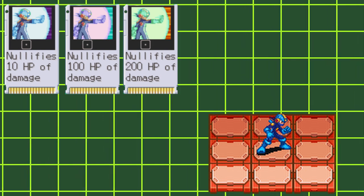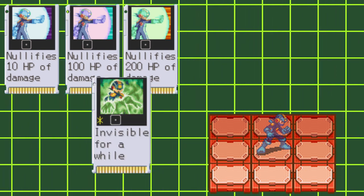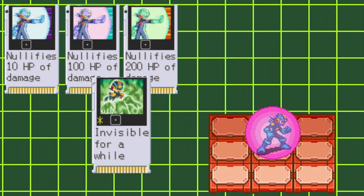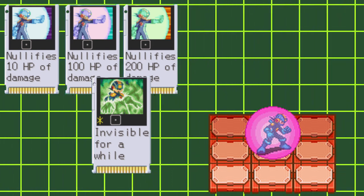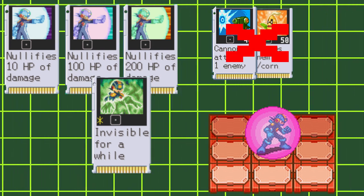Barriers act a little weird when Mega Man's in the flashing state. If you use an invis or put up a barrier while you're in the flashing state, when getting hit by chip attacks like Cannon or Cornshot, the attack will deal zero damage to the barrier.